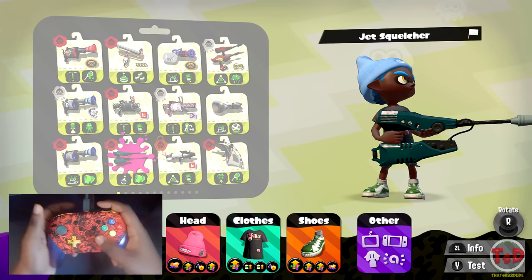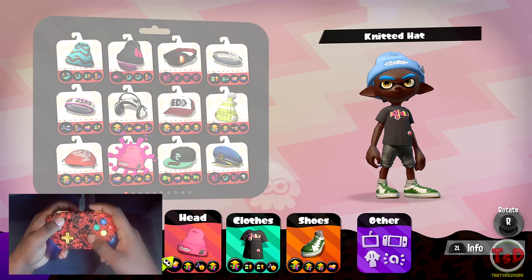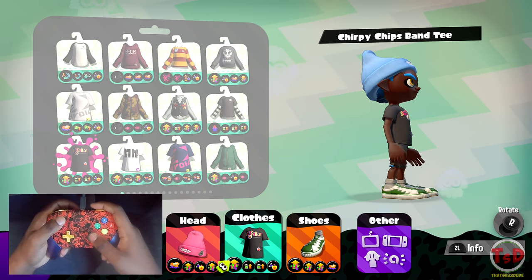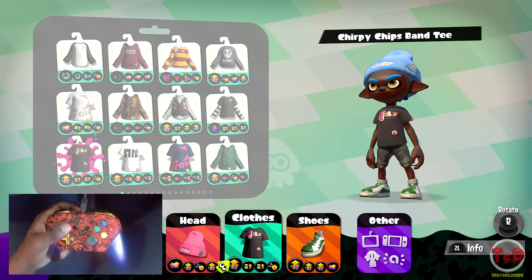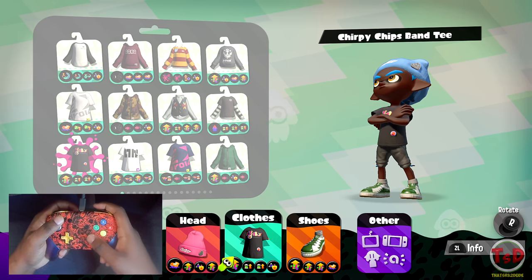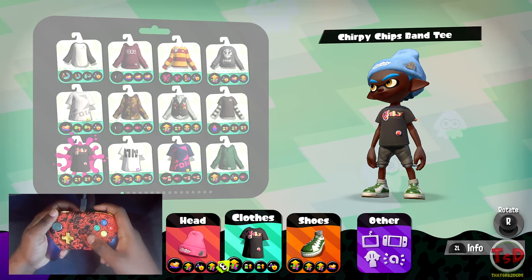It's a Tenta Missiles-spamming type of weapon with loads of range. It plays backline and it's fairly accurate. The build I'm running is a main power-up build with Ink Resistance and Bomb Defense. Why main power-up? Well, main power-up actually extends the range of the Jet Squelcher a little further than you'd think — it shoots fairly far if you stack quite a bit of it.